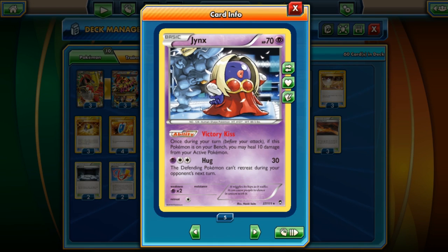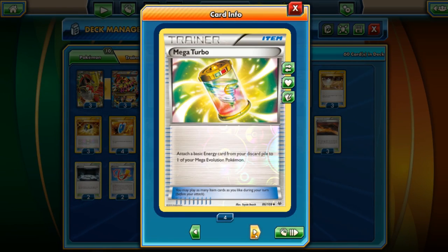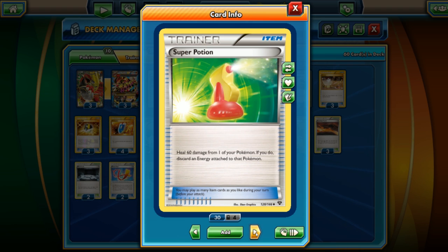The other Pokemon here is Jynx. Victory Kiss can heal 10, so with four of these on your bench you can actually heal 40 damage a turn — pretty impressive. We do have Computer Search as the ACE SPEC of choice: discard two cards and search for any card. We've got Mega Turbo to put energy from the discard pile back into your Pokemon, Professor's Letter to search for any two basic energy cards, and Super Potion — three of these — heal 60 damage but you have to remove an energy card.